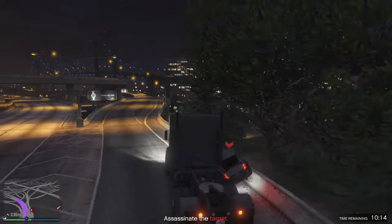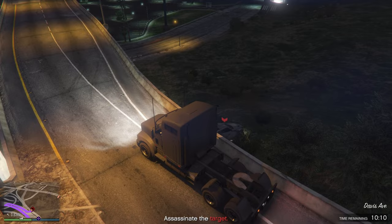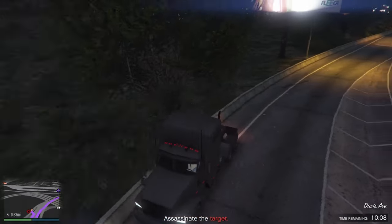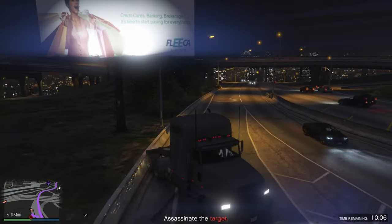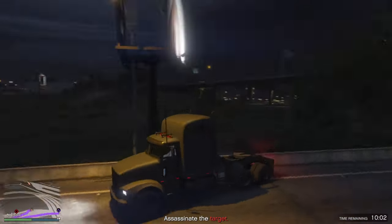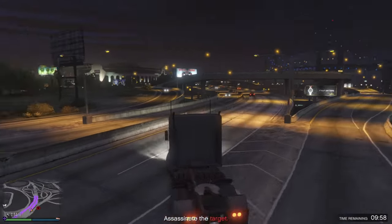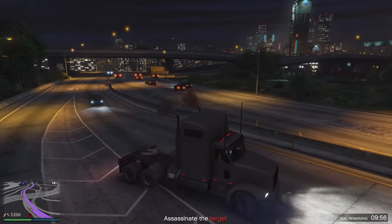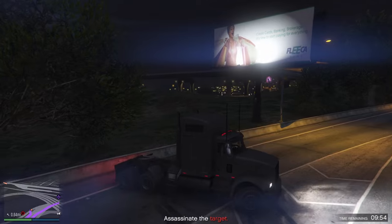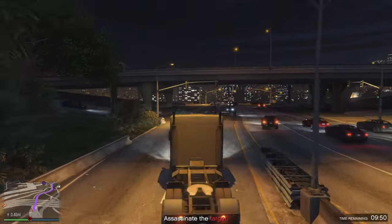Ladies and gentlemen, may I present Exhibit A. As you just saw, I was able to run this car over a barrier — quite easily, I might add — onto the grassy hill below. At this point the target simply needs to drive down the hill onto the road below and leave me for dead, but as you're seeing here the car just stops. So what do I do? What else but exercise my superior 18-wheeler driving skills.